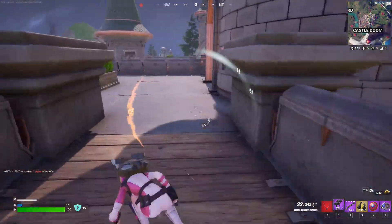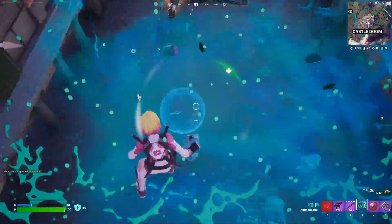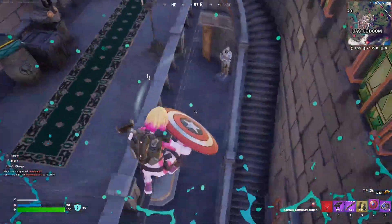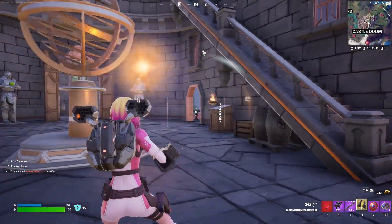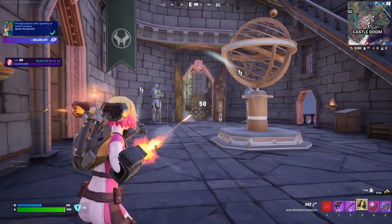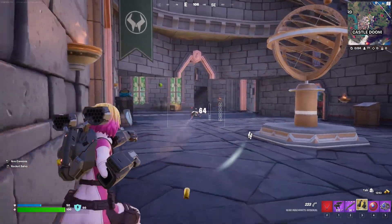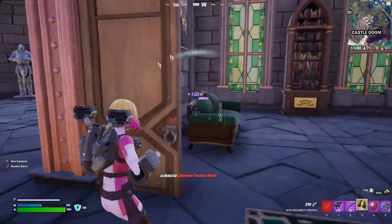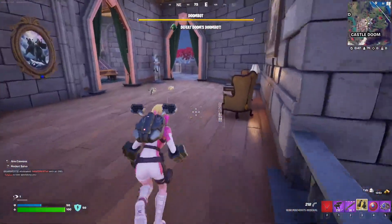Let's go ahead and start eliminating all the NPCs. We just need five — we already eliminated one, so four more. Okay, we got somebody over there. I think he's trying to flank me, but we're just going to ignore him. That's two out of five.